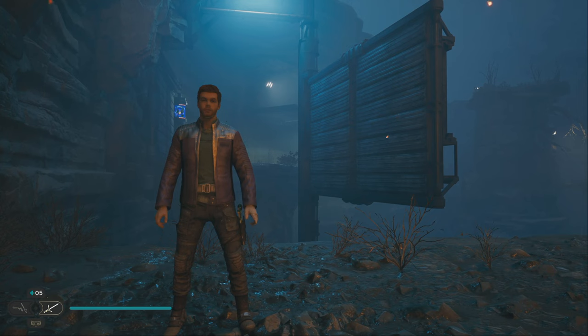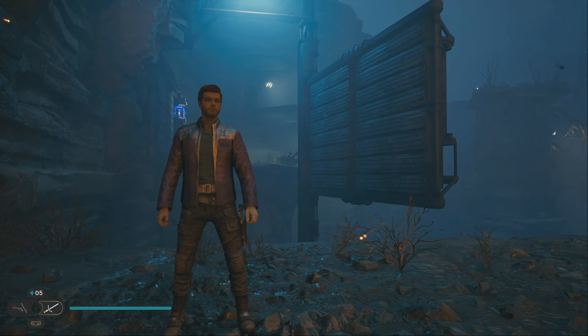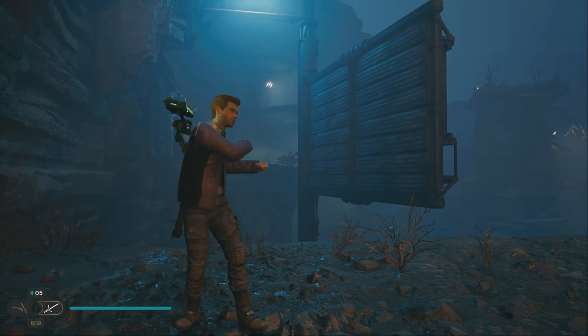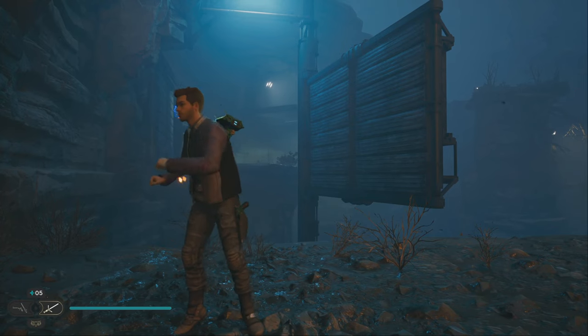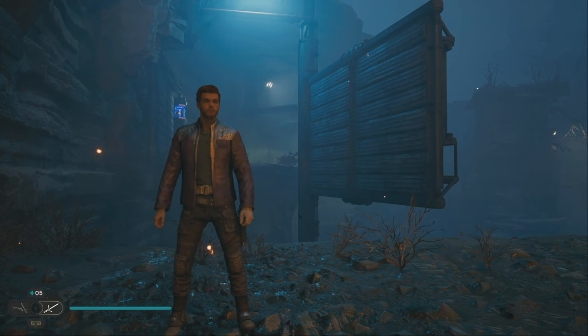Some final advice for the Fogged Expanse: make sure you have Force Lift at least by this point in the story, as it'll help you out greatly. You should already have Dash and such to get to this point. Clear the stormtroopers, follow a straightforward path, and the BD-1 electro dart upgrade is yours. This is it for my Star Wars Jedi Survivor BD-1 electro dart upgrade video guide. This is Lorefant signing off — thanks for watching, have a great day or night, and please stay safe.